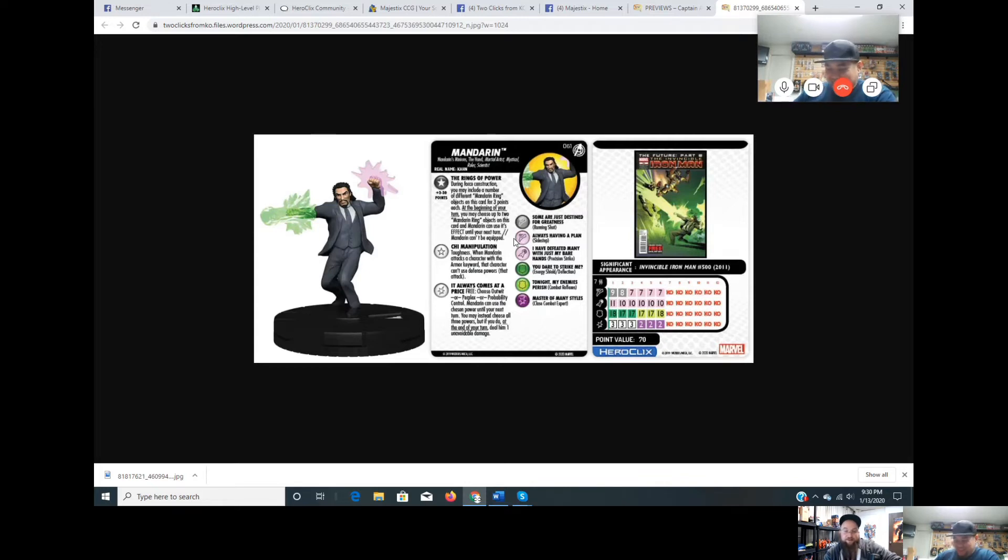Next up is Mandarin. A friend tipped off that Mandarin would get all his rings after she came back from Worlds. His trait, Rings of Power, lets you include any number of different Mandarin Ring objects on his card during force construction for three points each. At the beginning of your turn choose up to two Mandarin Ring objects on his card and Mandarin can use their effects until your next turn. Mandarin can't be equipped.